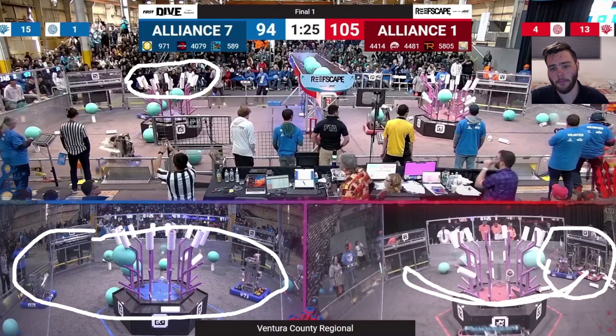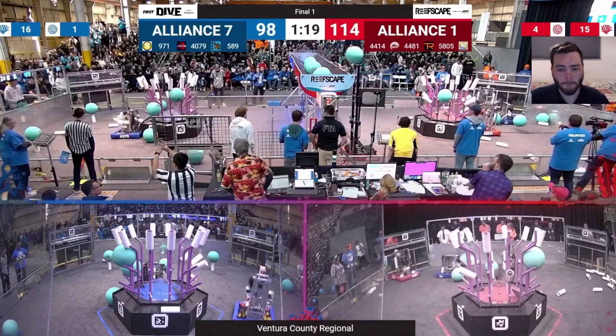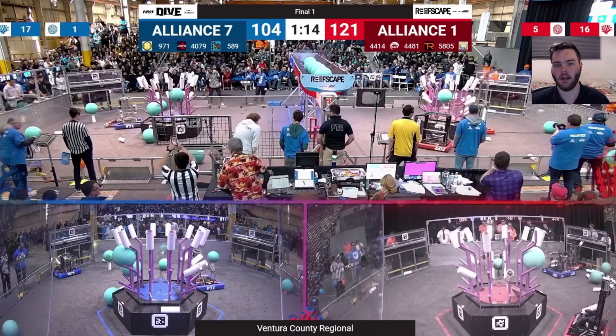589 are also going to occasionally pop out and come interrupt the net scoring as well. The blue alliance already played against alliance number one in match number 11, and what made the big difference there was algae, so they know they also have to defend some algae. 589 are not going to bother trying to defend 4414 — 4414's ground intake is just good enough and really allows them to break away from defense. We're seeing how ground coral intaking ability is making for some really difficult defense. What the number seven seed alliance is banking on is that 971 plus 4079 might just be enough to make up for an undefended High Tide and a severely diminished other two robots on the red alliance.